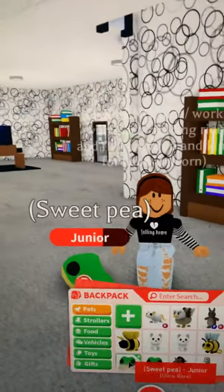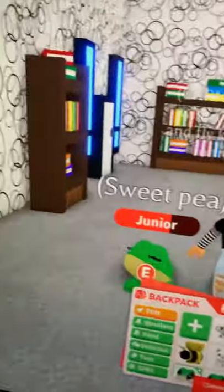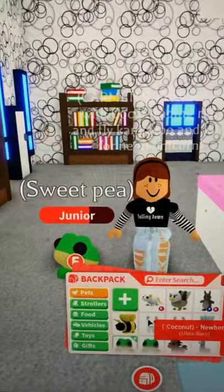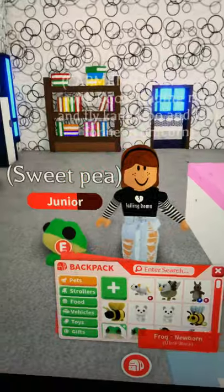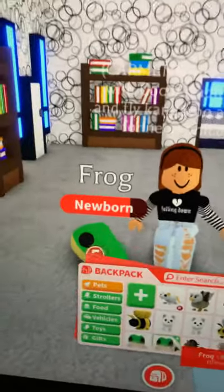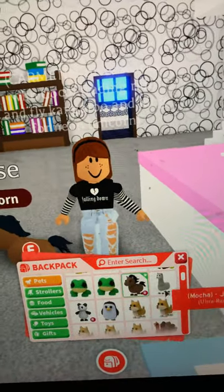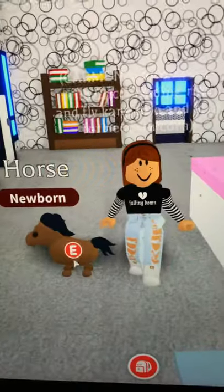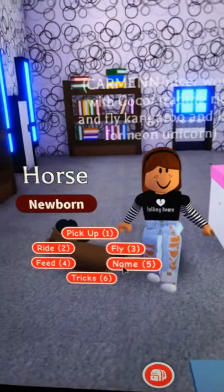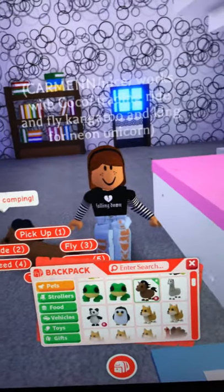This is my neon bee — I just made it yesterday, I'm super happy. This is my frog named Sweet Pea. All of these are ultra rare, including the frog. This is my other frog, which is named Frog. This is my rideable horse — it's ultra rare.